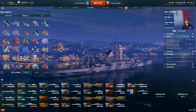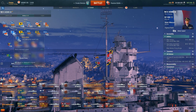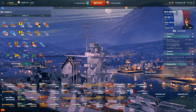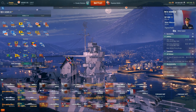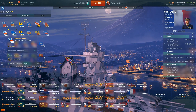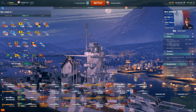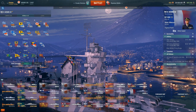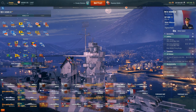That natural speed boost increase benefits greatly from the speed flag already increasing this. To add to Jack of All Trades, you add November Foxtrot for even faster consumable usage. After that it's kind of up to you — you can slap on improved AA if you want, detonation flags if you've got a lot of them. Ultimately at this point you can just slap on economy flags like I have done.